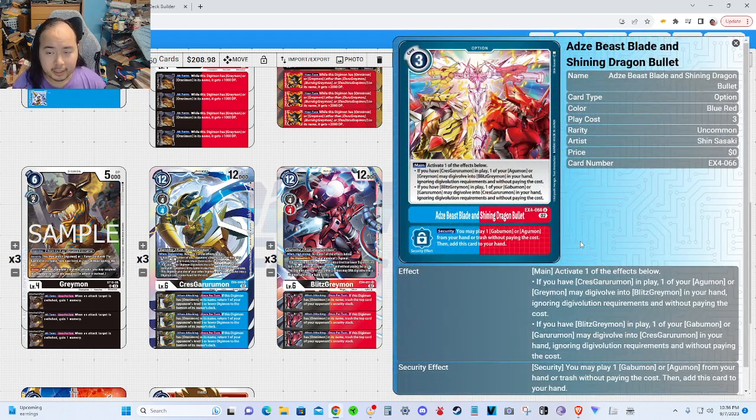Adzei Beast Blade and Shining Dragon Bullet: activate one of the effects below. If you have a Crest GaruruMon in play, one of your AguMon or GreyMon may digivolve into BlitzGreyMon in your hand, ignoring Digivolution requirements and without paying the cost. The opposite effect: if you have a BlitzGreyMon in play, one of your GabuMon or GaruruMon may digivolve into Crest GaruruMon in your hand, ignoring requirements and without paying the cost. Security effect: you may play one GabuMon or AguMon from your hand or Trash without paying the cost, then add this card to your hand.